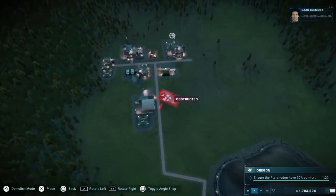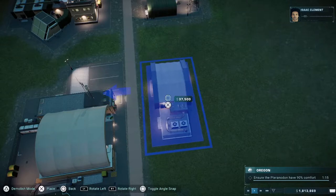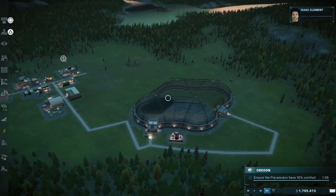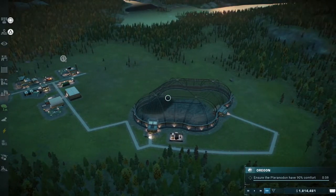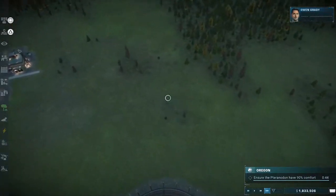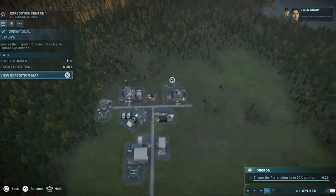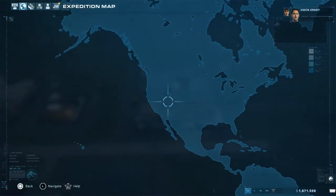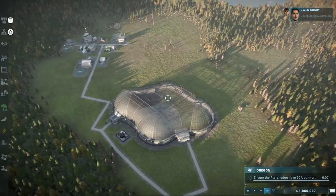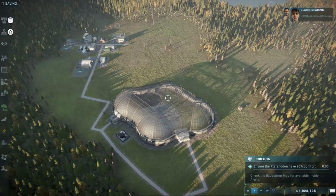I'm actually going to build an emergency shelter this time — just in case. Fast forward it so we get the Pteranodon mission out the way. I'll have the next one built over here. Then Malcolm starts contacting Dr. Dua when these flying reptiles become an issue. Right, that's that mission done.